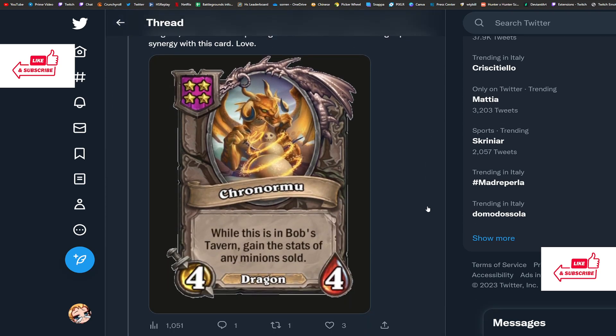Now a new dragon — Chronormu. It's a four-drop 4/4: while this is in Bob's Tavern, gain the stats of any minion sold. The text is a bit confusing, but basically once it appears in your shop, you can sell as many minions as you want and this card is gonna get all of those stats — kind of like a Dancing Daryl effect, or Anima Bribe if you played the quest meta. It's an interesting card.